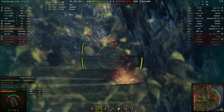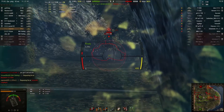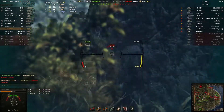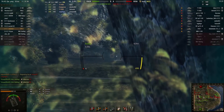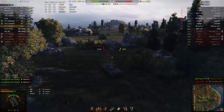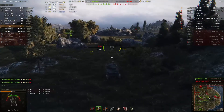I spot the Jagdtiger. Maybe I can complete medium tank mission number 15 for the StuG — to give 2000 HP damage to enemy tank destroyers. The Jagdtiger is very heavily armored from the front, so I'm going to use all my gold ammo to eliminate him. The STA-1 is out, so no one is going to spot me here. Let's do it.